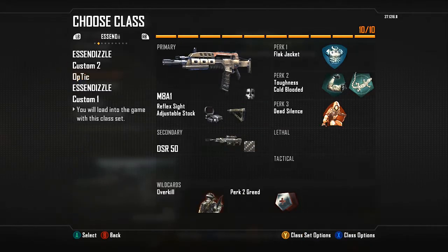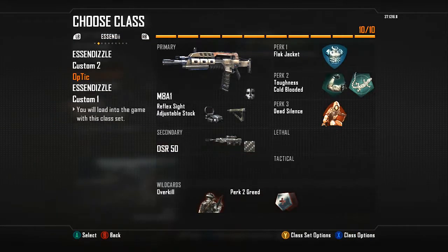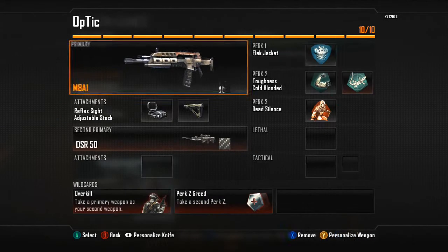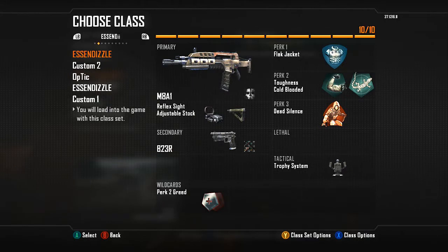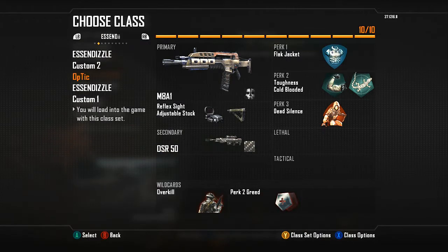My second Search class I call 'Optic' because I run Overkill with a sniper. I used to pair it with an MSMC, but I think having an M8A1 as a long-range assault rifle is way better. The perks are the same, the only differences are I don't have a Trophy System and instead of the B23R I have a sniper. This is the class I use when I'm sniping for my team.